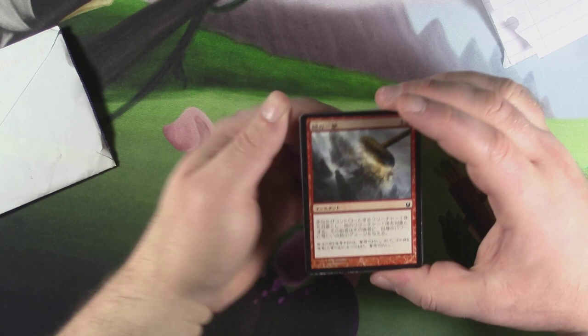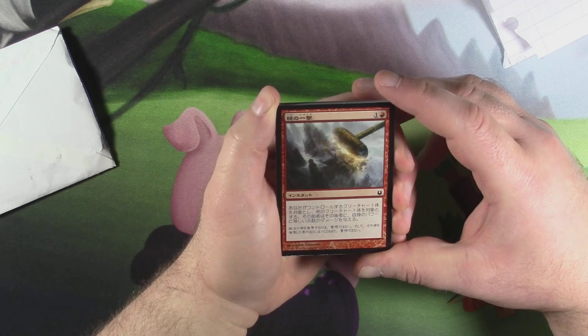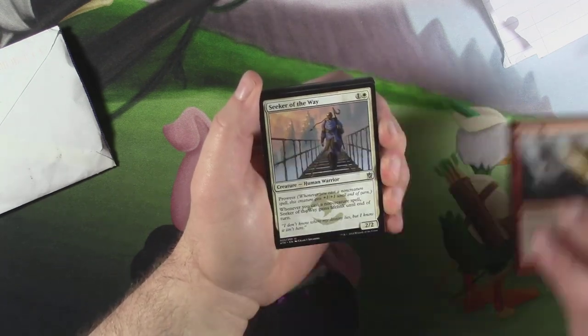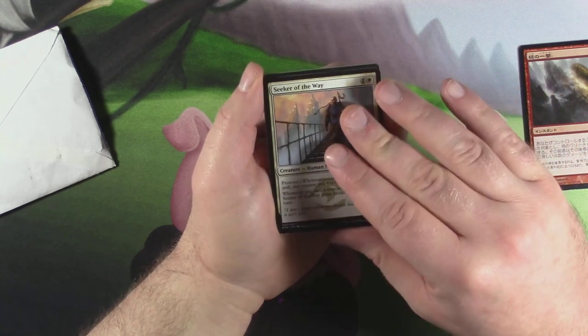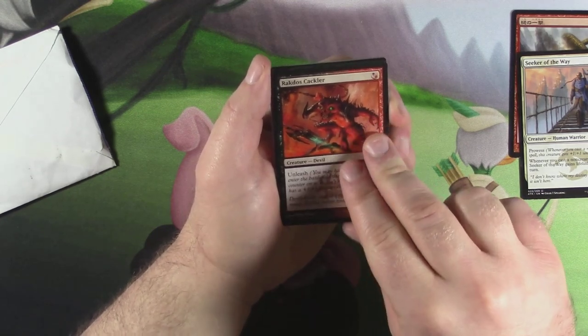Flirting cards, I hate you. So we've got the Hammer — the Purphoros Hammer, but it's not actually the hammer. Got Seeker of the Way — nice, very cool card. Got a Rakdos Cackler. Pretty sweet. You always want to unleash that beast.